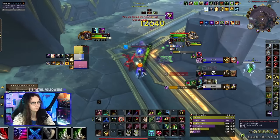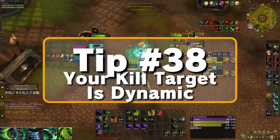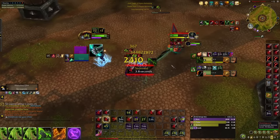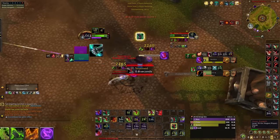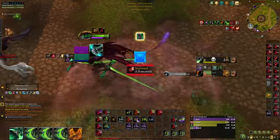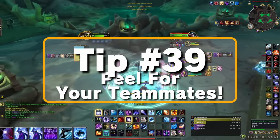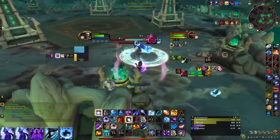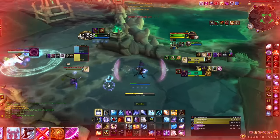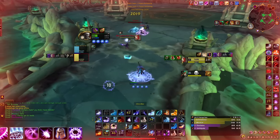Tip number thirty-eight: the kill target is dynamic. Don't train one target the entire match no matter what, especially if they just popped a defensive CD. The kill target should change based on remaining enemy defensive CDs. Tip number thirty-nine: just as your kill target is dynamic, so is the enemy team's. Whenever you notice a switch in the enemy team's damage, you have to peel for your teammates. It's one thing to know how to kill the other players, but that means nothing if you can't use your abilities to keep your team alive as well.